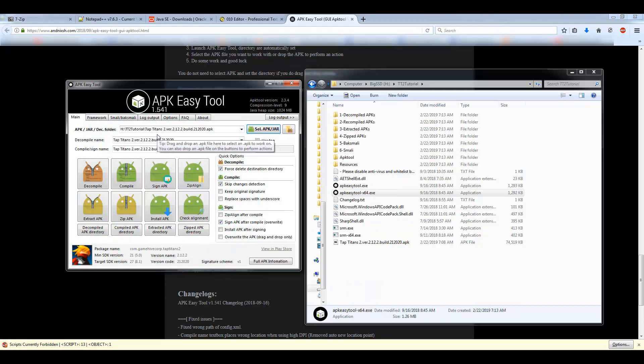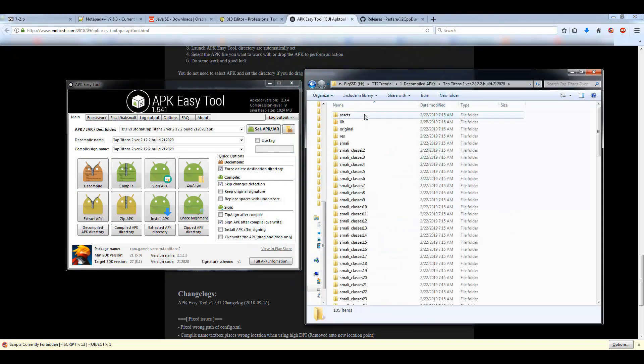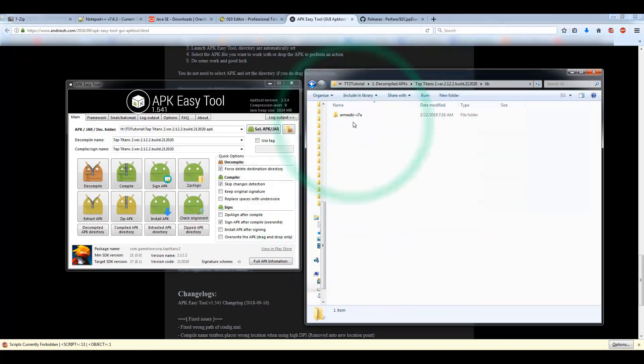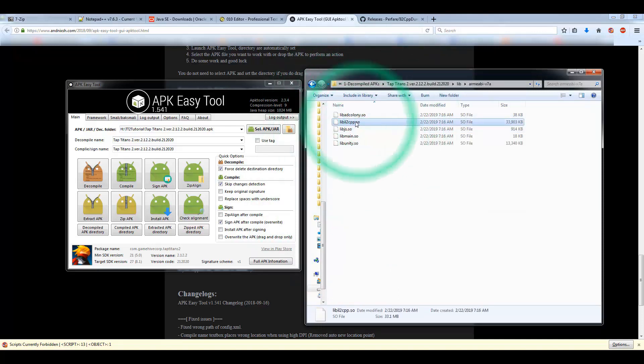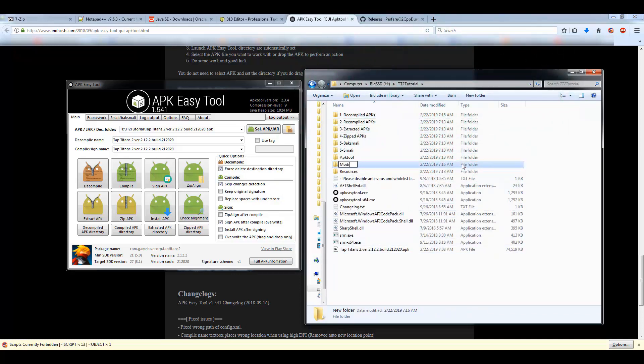Hit Decompile. It took about three minutes, but once it's done it'll say 'Decompile successful' — hit OK. Go to the decompile folder, go inside your Tap Titans 2 folder, then go into lib. Inside here you'll find a file called libil2cpp.so. I'm going to copy this file and make a new folder — I'll call it 'modding' — and paste it inside there.